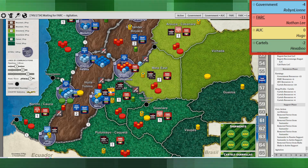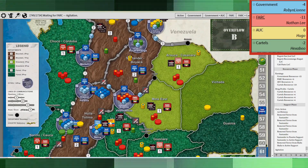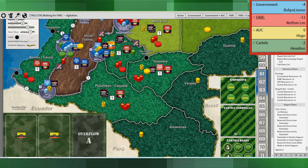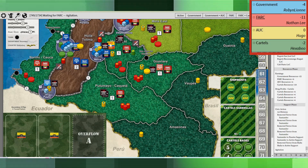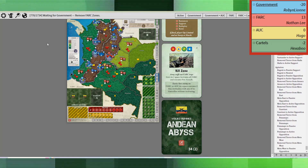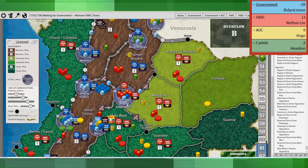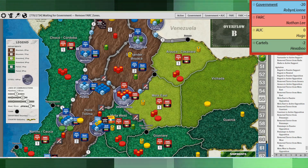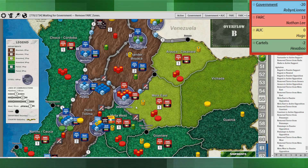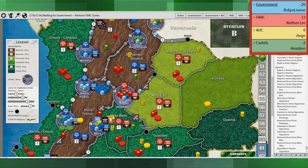I just think this is such a risky way to play — with the government so weak and incapable, the insurgents are left to run wild. My agitation was very interesting because I had control of Bogota — I spent four resources to flip Bogota to active opposition. I think I went from negative 11 to plus 13 in a single agitation round.